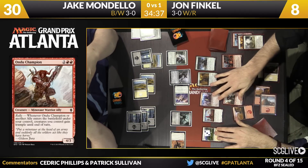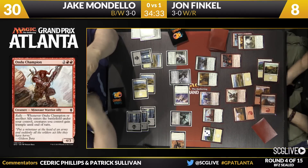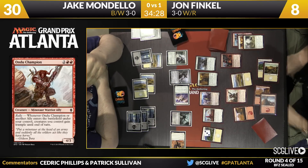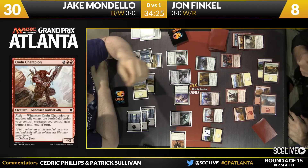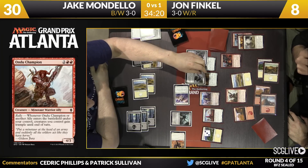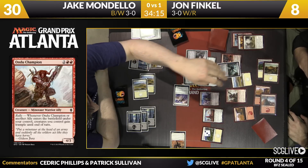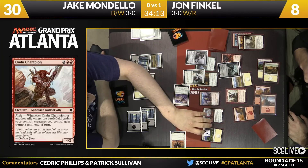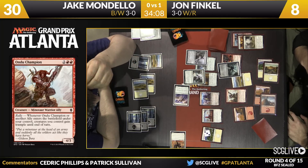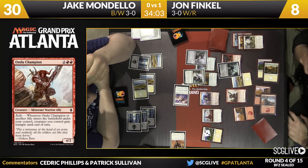There's Odo Champion — it's going to give stuff trample. You've got trample, first strike, vigilance, indestructible. Get in there, everybody. Now remember, Mondello's at 30, so he can use his life total as a resource here. See what kind of blocks he wants to make. Based on what Finkel's done the last couple turns, I also think Mondello's assuming the last card in Finkel's hand is nothing of note. He doesn't need to get fancy here. He'll take a healthy amount of damage, but he's at 30, so he's got a lot of life to work with.